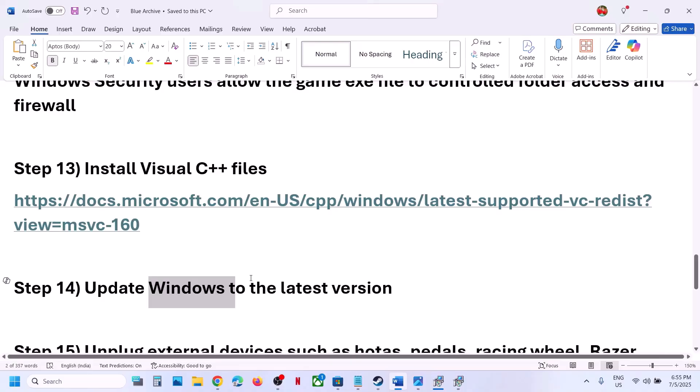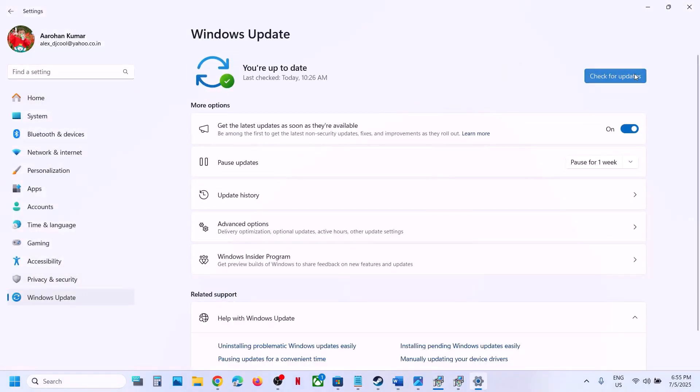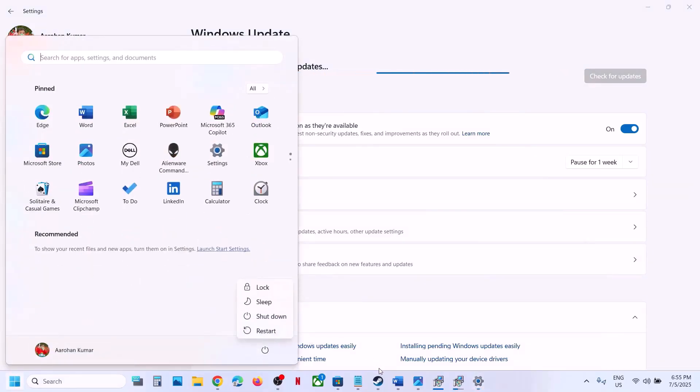The next step is to update Windows to the latest version. Open Windows Settings, go to Update and Security or Windows Update, and click Check for Updates. Once all updates are installed, restart your computer. After the restart, launch the game and check.